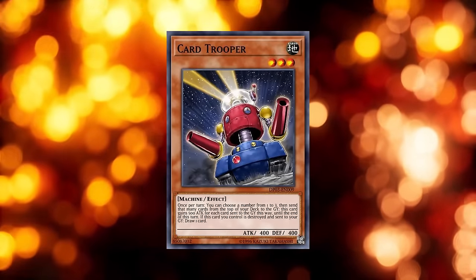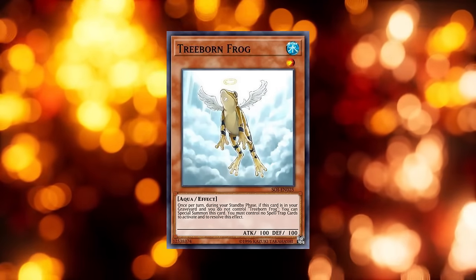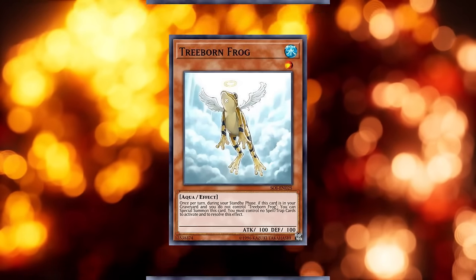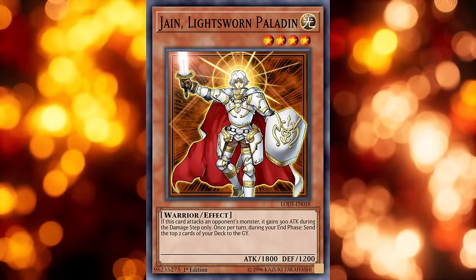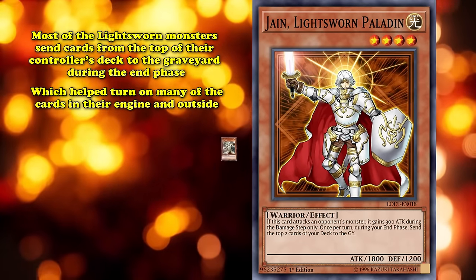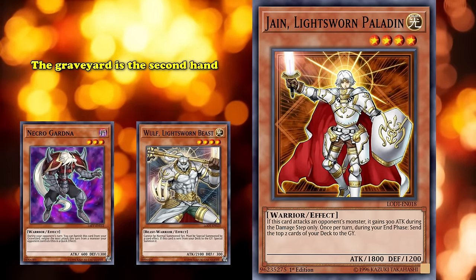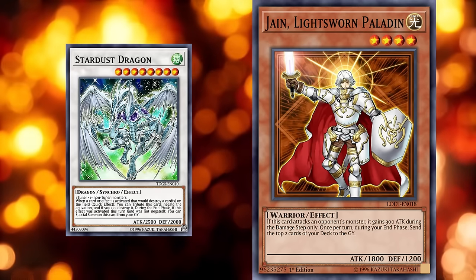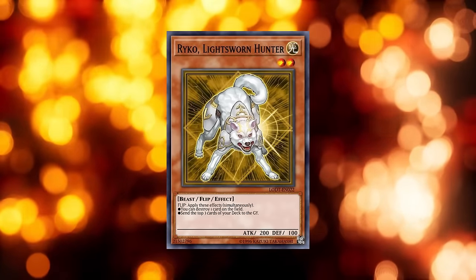Card Trooper became a staple as soon as it was released, a card which milled 3 from your deck every turn. Treeborn Frog provided a plus 1 every turn while in the graveyard. This would eventually culminate in the release of the Lightsworns, the first archetype based entirely around milling, but only from your own deck. Most Lightsworn monsters send cards from the top of your controller's deck to the graveyard during the end phase, which helped turn on many of the cards in their engine and outside of it. This is where the notion of the graveyard as a second hand began to emerge. As we progressed into the Synchro Era, many decks were splashing cards like Raigeki just to get a shot at triggering a graveyard effect for free.